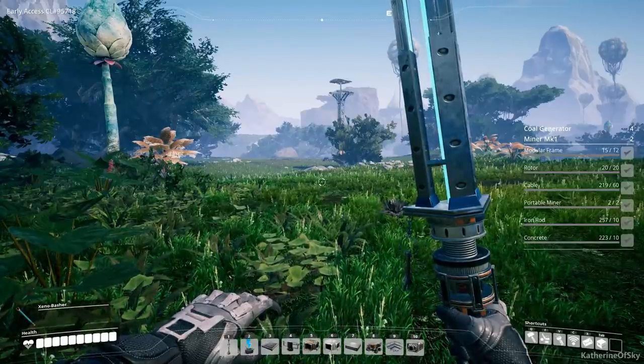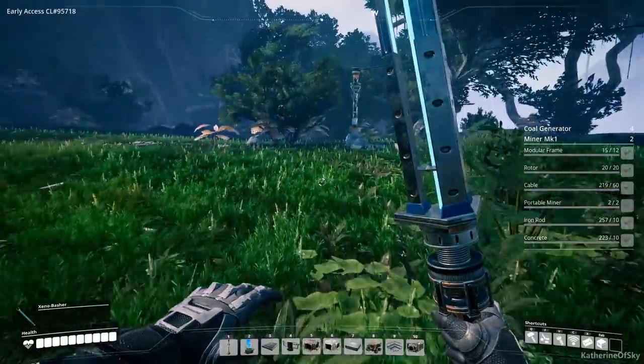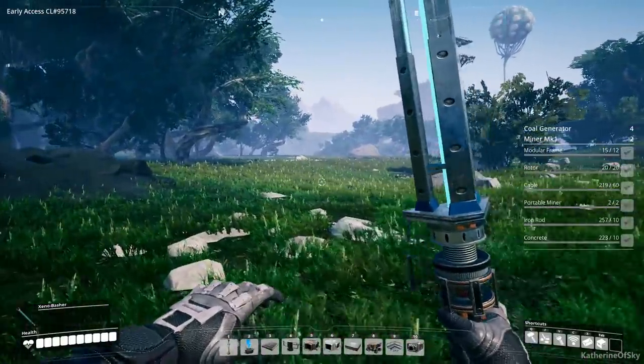Greetings and welcome back to Satisfactory. I'm Catherine of Skye and in the last episode we decided that we wanted to get our coal power systems hooked up and online.